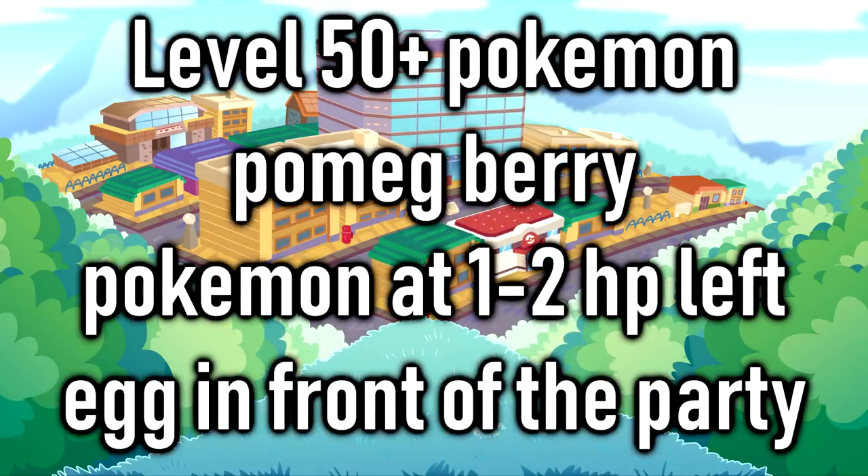For this glitch, we have a few requirements we have to meet. The most important thing is we've got to have a Pokemon that is above level 50 and has high EVs in its HP. It needs to be over level 50, which is really important. On top of that, you need to make sure that you have Pomek berries - go get yourself some of those, get yourself a high-level Pokemon, and of course also make sure to have an egg.